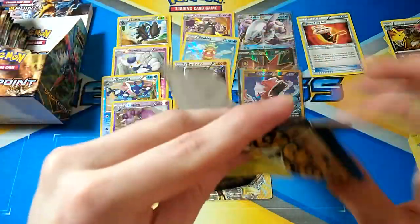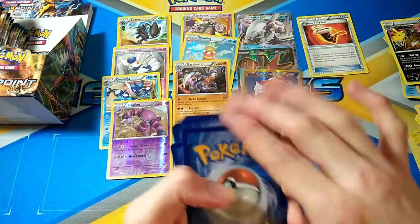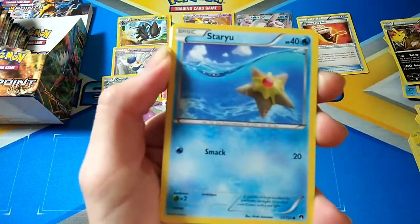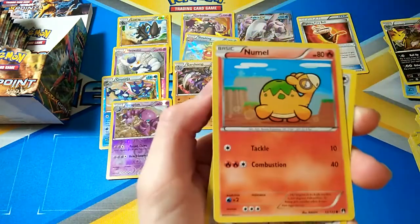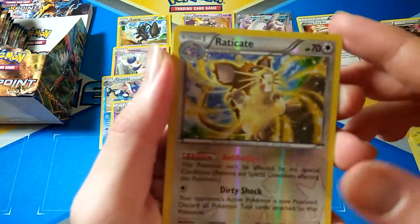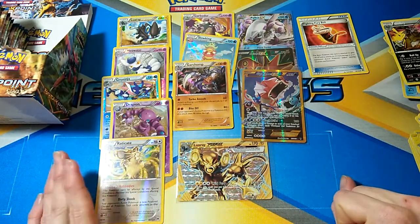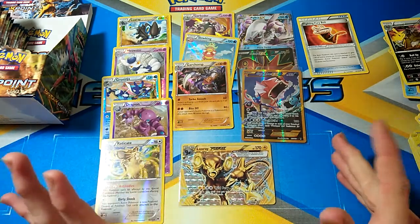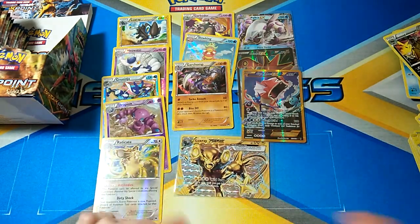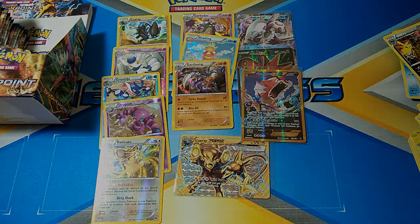Alrighty, final pack of the first half. Hopefully I can get some more Roaring Skies boxes - they're always fun to open. I know they're not worth as much anymore, but they're still awesome to get. So we got a Ferroseed, Electabuzz, Staryu, Blitzle, Numel, Stantler, Puzzle of Time - not sure if that's a good card - Bursting Balloon, Eradicate Rare Reverse, and a Golder. So that was a pretty epic first part - five Rare Reverses, three Holos, a Break, a Secret Rare, a Full Art, and an EX. I'll leave a link to part number two somewhere in the video, leave a few links to some videos here, subscribe up here, and I'll see you all in the next part.